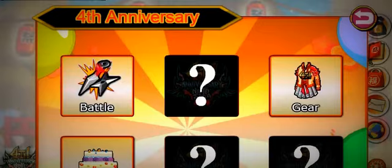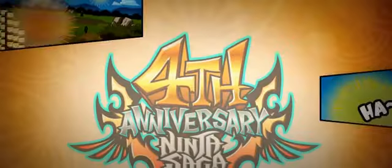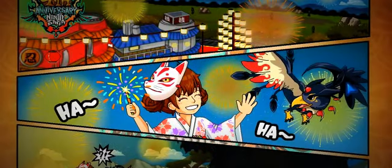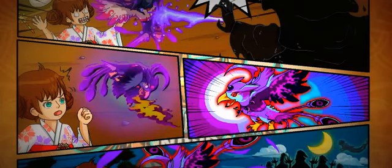Now let's go ahead and check out the battle and what's there for us. The first thing you notice upon opening your character is that the loading style has changed — it's become like the 4th anniversary theme. So I'll skip next. It's kind of a comic book you've got to read through, but I'll just skip it.